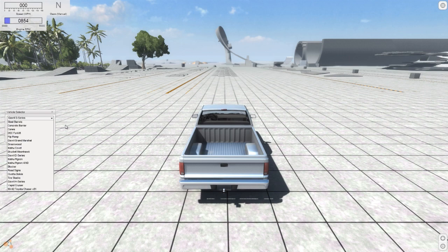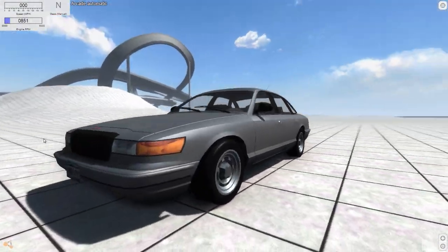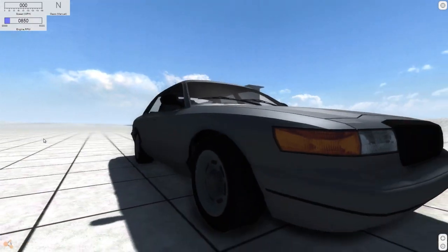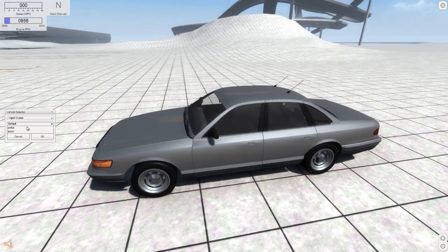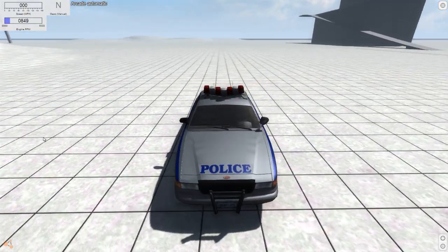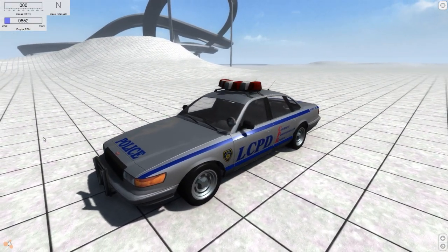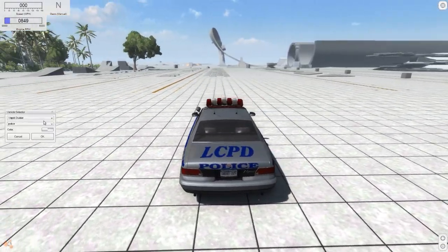This is a port from GTA 4 — the Vapid Cruiser, also known as the police cruiser from GTA 4. It's one of my favorite vehicles in GTA 4. We have the stock civilian version and the police version, which I believe is the only version available in GTA 4 — though I'm not entirely sure.